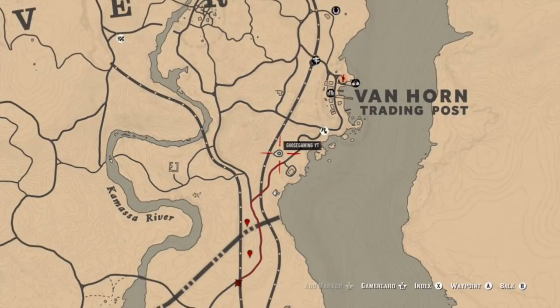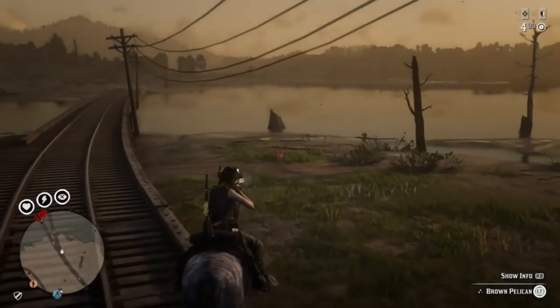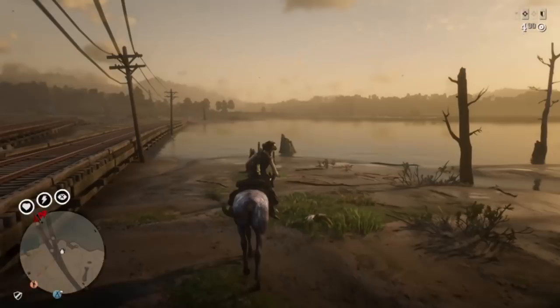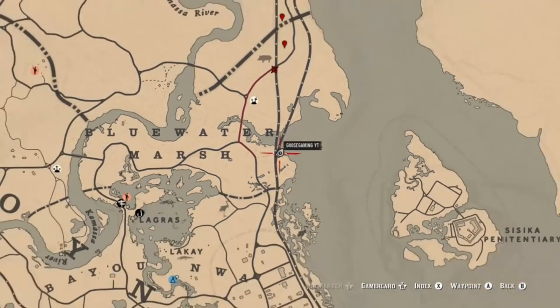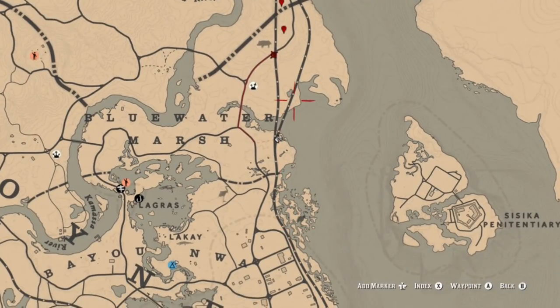You can find pelicans in a couple different areas over here. The very first spot I usually always go to is this spot — it seems pretty reliable. There are two separate locations where you can find pelicans: right where I am and then just a little southeast of my map icon.